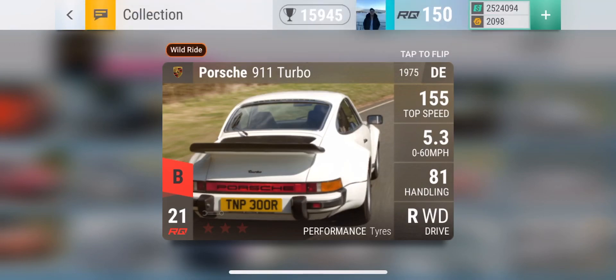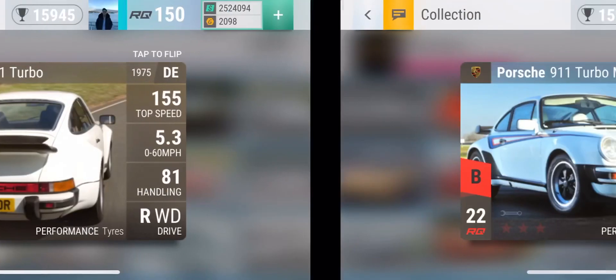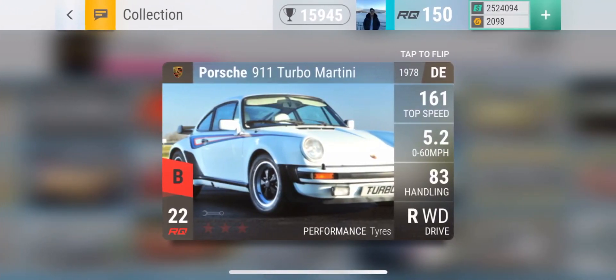If I was going to open it, the 911 Turbo is probably the car I want the least, just because the Martini is better. You guys know I already have four of these cars — three of them maxed out. Honestly, I wouldn't mind getting a fifth one. I could just have five Martinis all maxed out. Why not? I love this car. And this is the last B-class car you can get from the 70s Carbon Fiber.